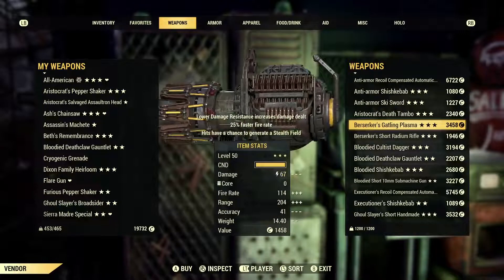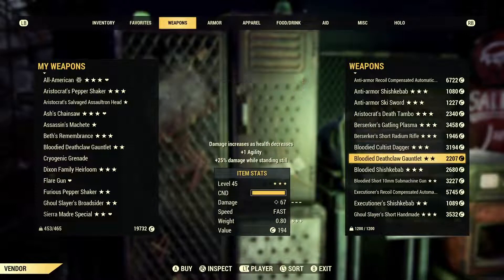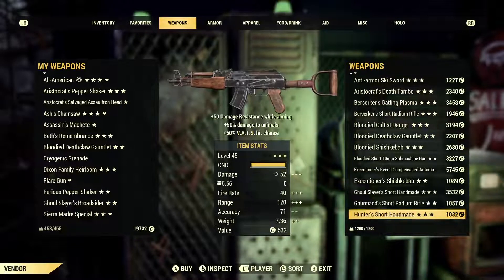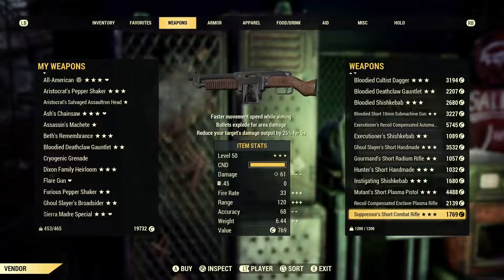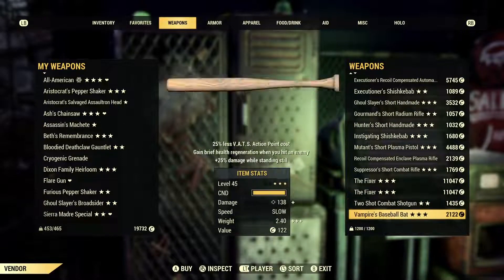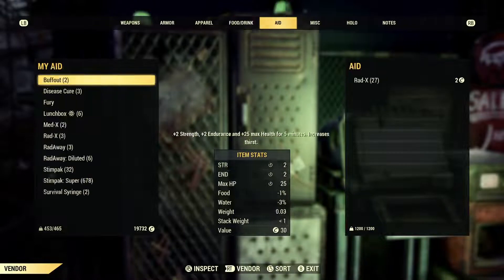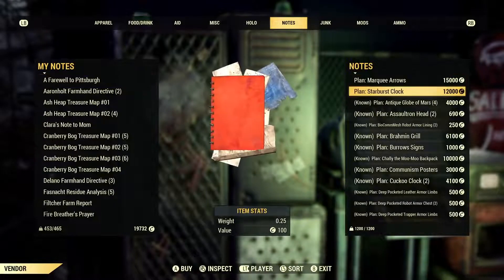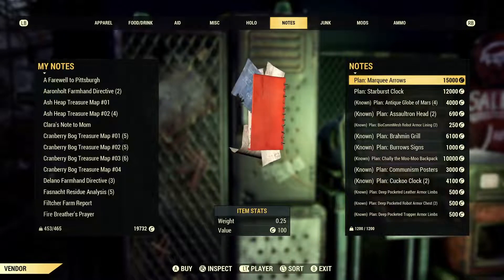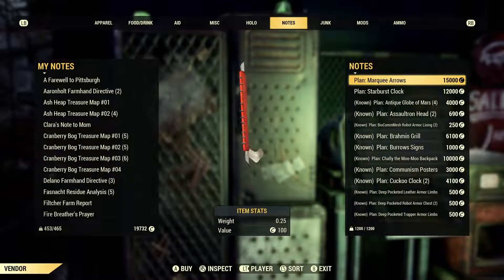A lot of great weapons in here honestly. Aristocrats Death Tambo. Bloody Deathclaw. Some fixers here — two-shot one, not bad. Two-shot combat shotgun. Vampire's Gatling Laser. Nothing in apparel. Let's check notes — I just bought that. What are the marquee arrows? I'm going to do a quick look up here at what the marquee arrows are. It's a workshop item.